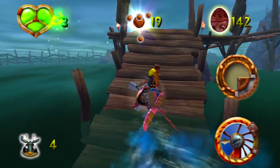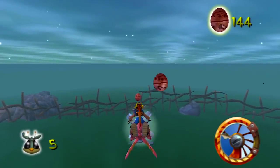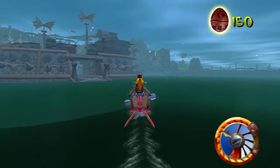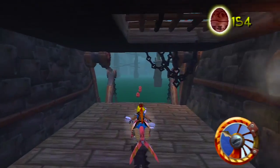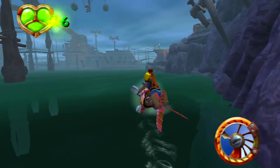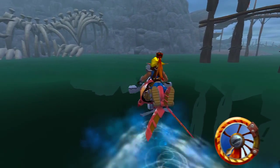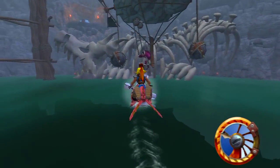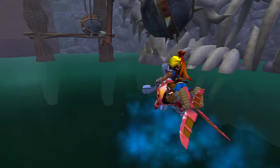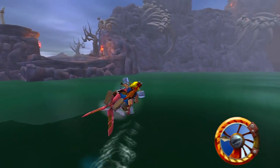Rule number one: always avoid the mines — thanks, Daxter. I didn't actually lose any health because I had 50 green eco — 50 green eco will actually give you a health point if you lose one, which is very nice. I always miss that last one. I think I approach it too slow — I'm just cautious and don't want to fly too far and bash into the wall. Press R1 to do a little hop to jump over specific things, hold X to fly faster.